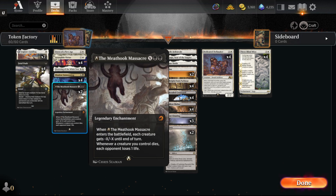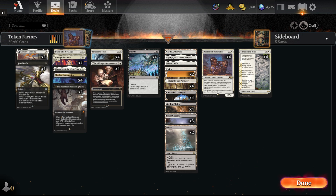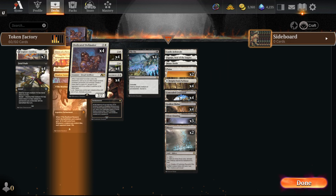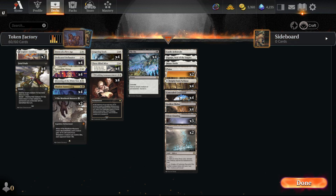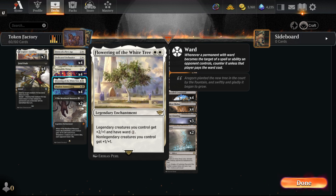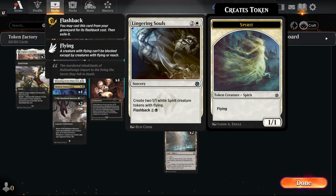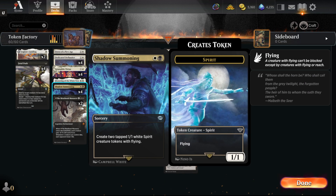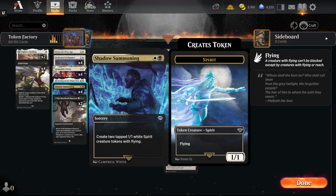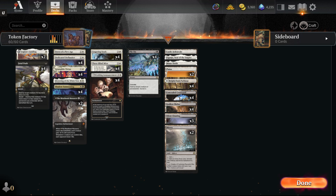There's also the combo kill. If you have a lot of creatures, you can just Meat Hook your own board for one and then drain them out that way. We're playing it in a Black-White Tokens build. We have things like Legion's Landing, Intangible Virtues to give a buff, Flowering of the White Tree to give a buff. We have Shadow Summoning as well as Lingering Souls, both of which make tokens that have Flying Spirits. We have reasonable removal in the form of Pylon and Fatal Push.